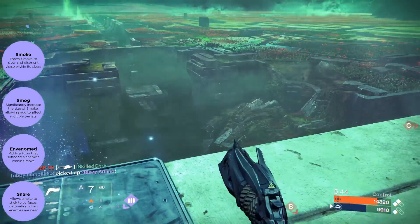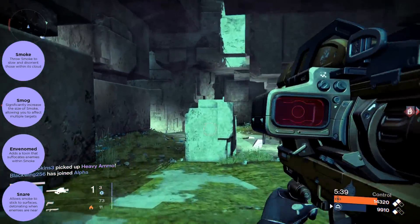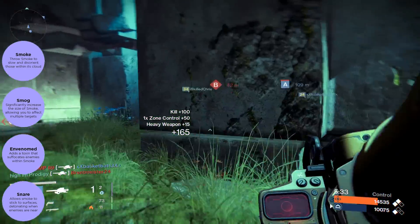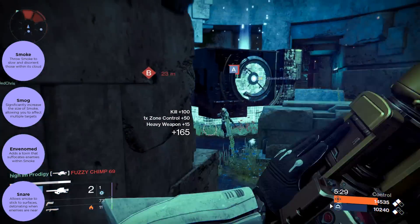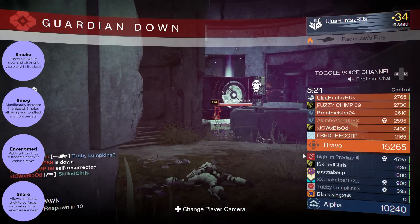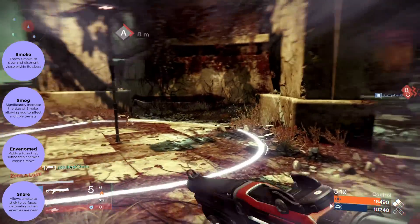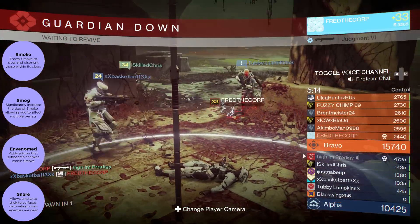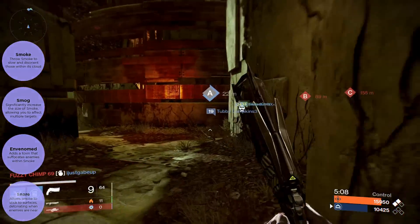The next perk gives your smoke grenade a poison effect — it makes it toxic and causes it to deal damage over time. After that we have Snare, which allows smoke to stick to surfaces and explode when enemies come nearby. I don't know how smoke is going to stick to a surface or blow up, but that's the description.